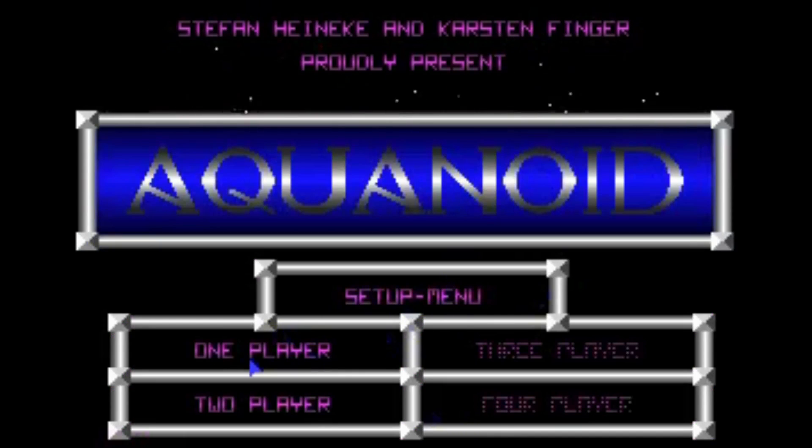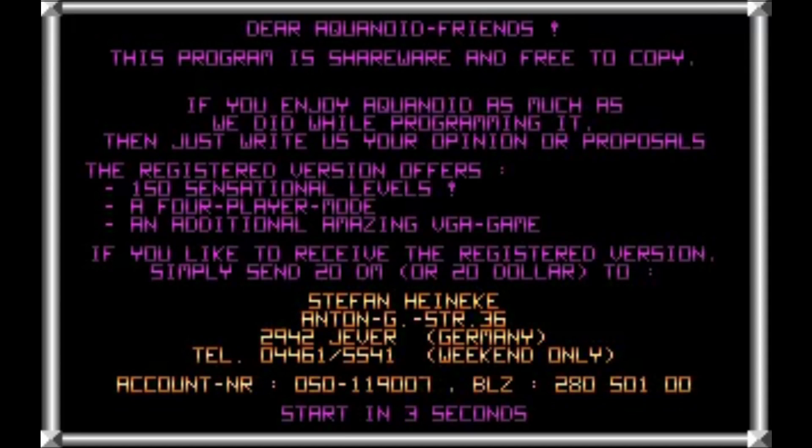You may notice the text is pink, and I can't remember how to change it. One player. We have to send $20, or 20 Deutschmarks apparently, to an address that looks almost incomplete. And you can only phone them on weekends, which is the inverse of many businesses. 150 sensational levels — deary me. This is shareware, so it's not illegal at all. As far as I know, I've looked it up and there's apparently no way to get the full version, which is a shame, because I'd like to see the rest of the levels and the amazing VGA game they offer.